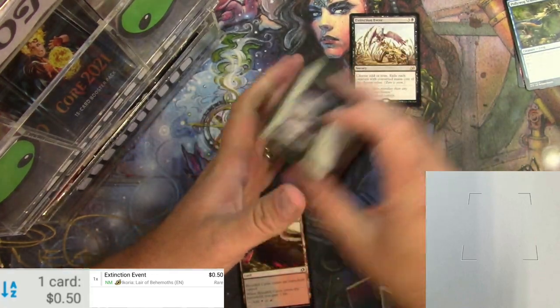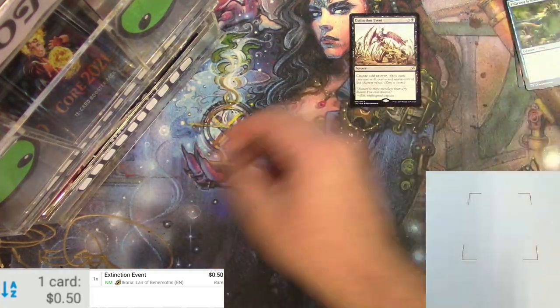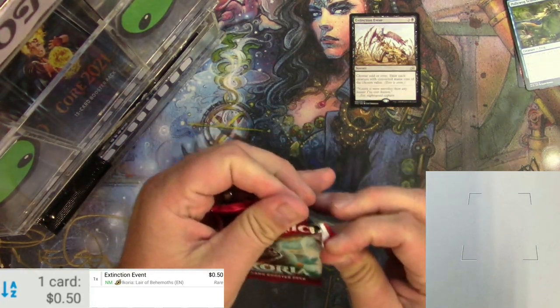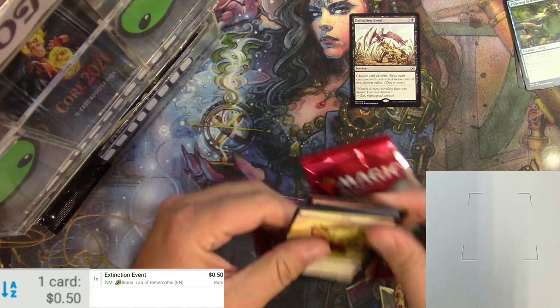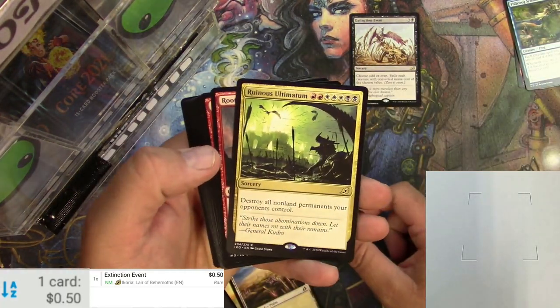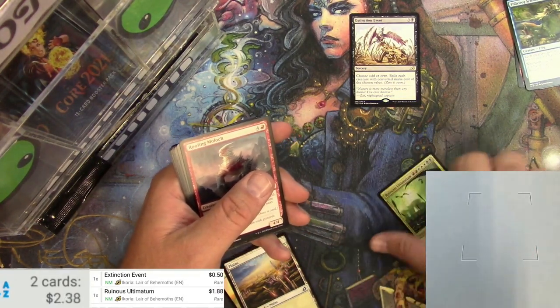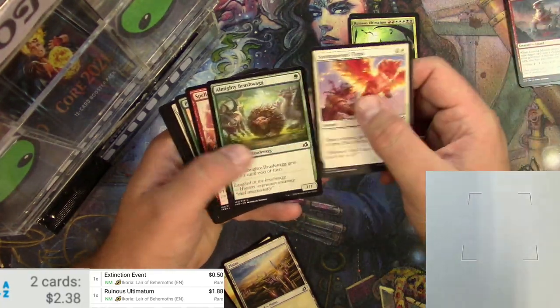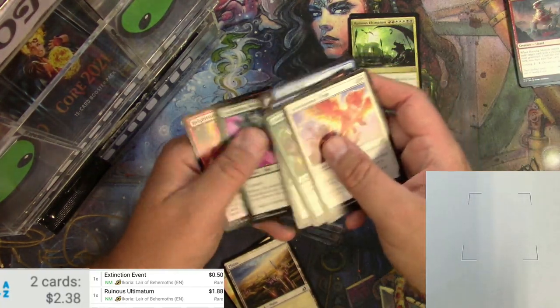Nothing too exciting there. Let's get the next pack — more Ikoria. Token, Planes Walker... a Ruinous Ultimatum. That's a buck 88. Some uncommons and commons in there.